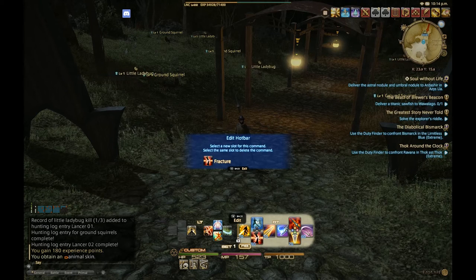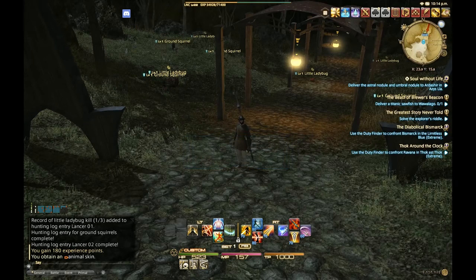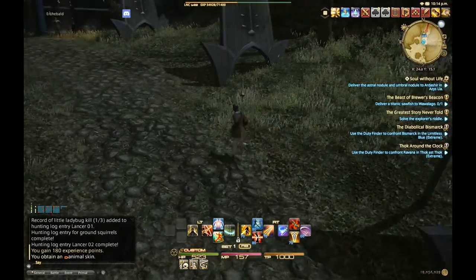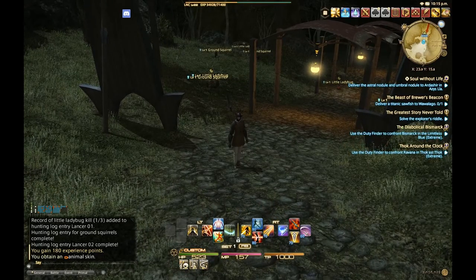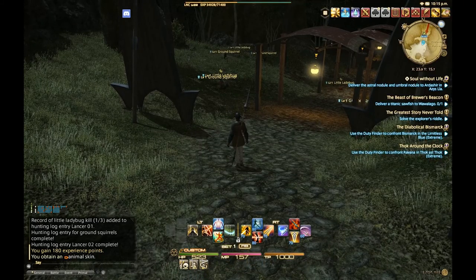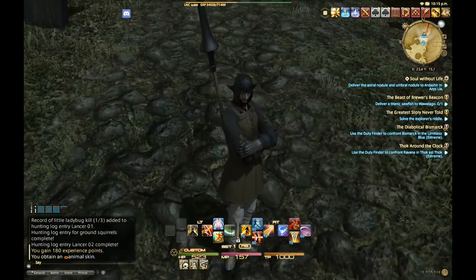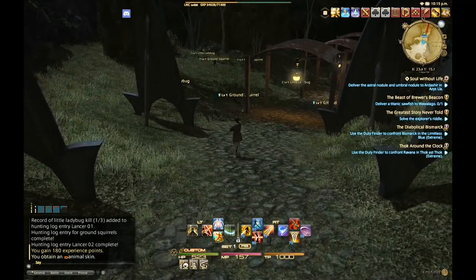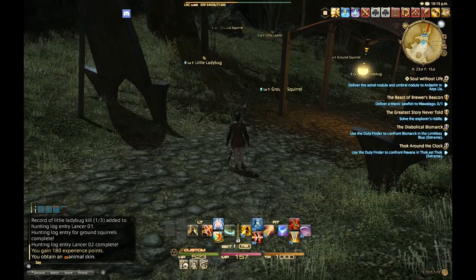Pressing it twice will prompt you if you want to delete that ability off your hotbar. Pressing just the Select button will remove you from editing mode. Another important tip: if you hold down left bumper and press up and down on the right stick, it will allow you to zoom in and out, which is really nice. You can have a zoomed-in view, a zoomed-out view, and you can change at any time.